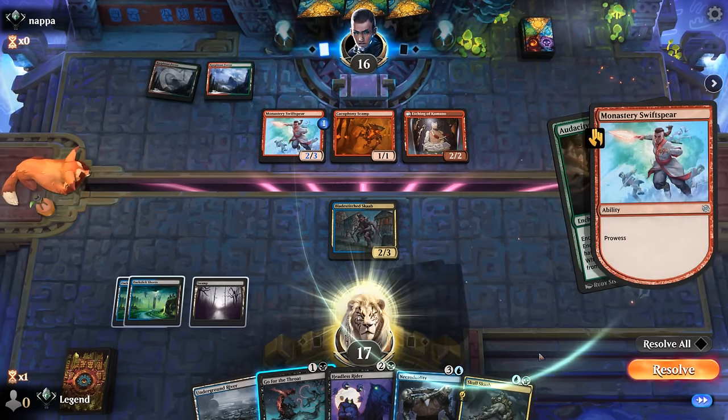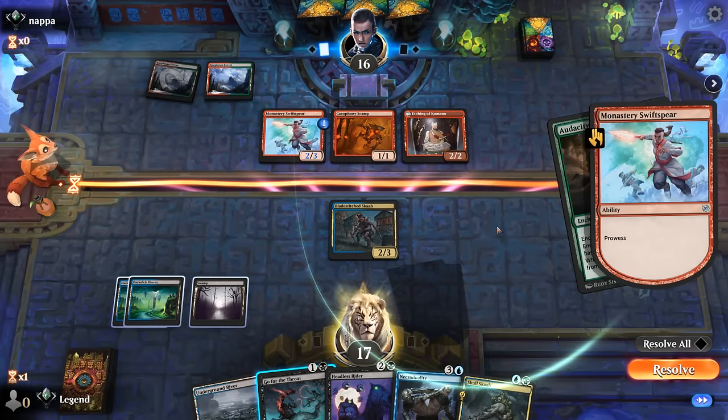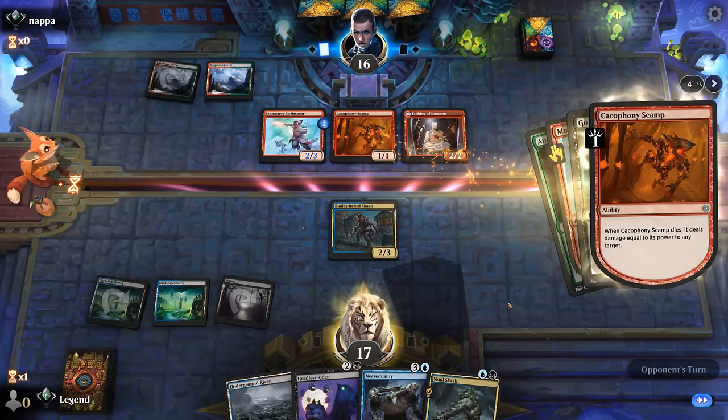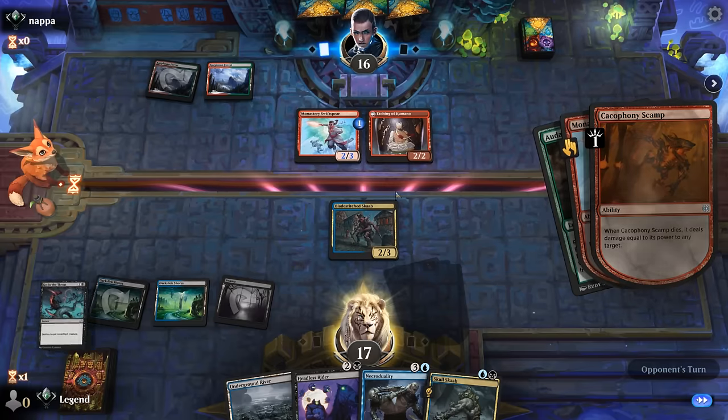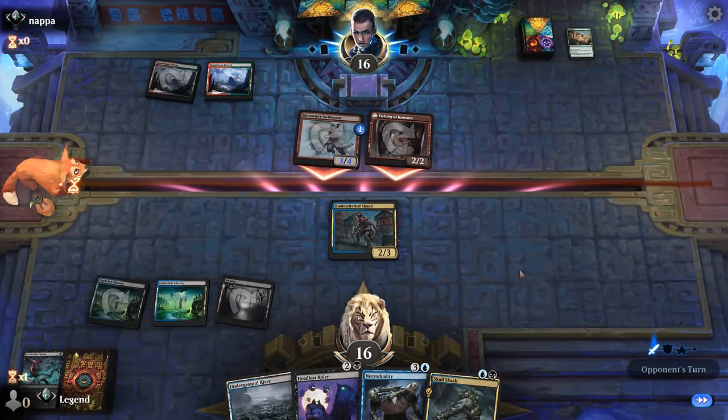Audacity on their Scamp — so I could go for the throat in response. Opponent doesn't get to draw off Audacity, only deals one with their Scamp. Still happy to trade for Etching. They could also have a pump spell in response. I think we are still better off doing this now. Did not seem like they had a one-mana instant. I'll happily trade Scab for Etching, but the opponent's not gonna offer.